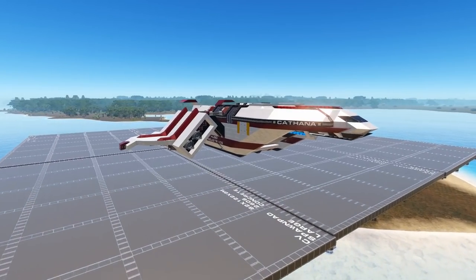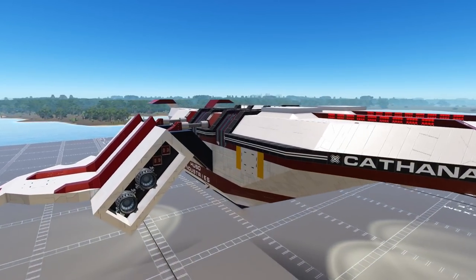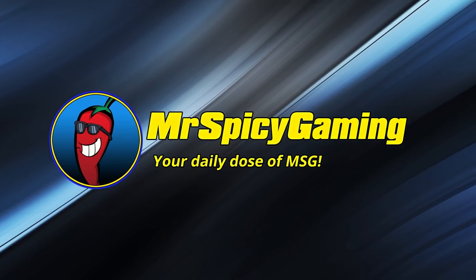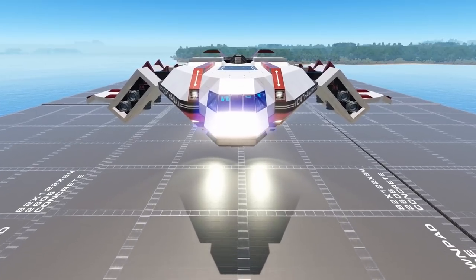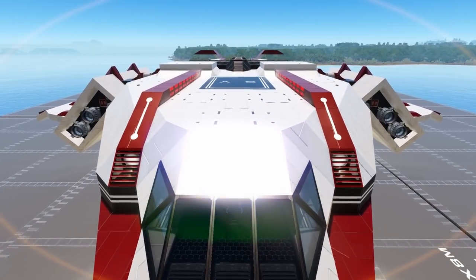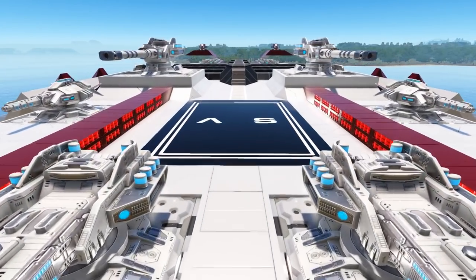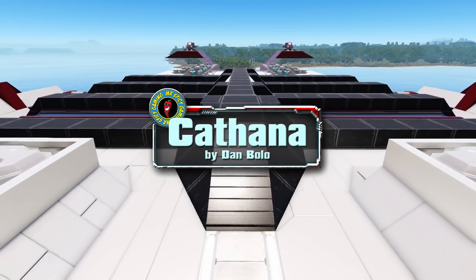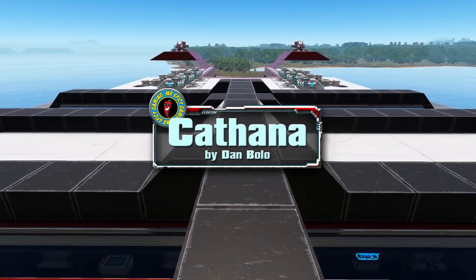Welcome everyone to today's Empyrean Workshop Showcase. Today's design is the Cathana, updated for 8.5 with retractable turrets. This is an unlocked level 25, size class 8 capital vessel coming to us from creator Dan Bolo.